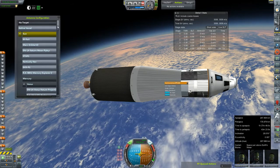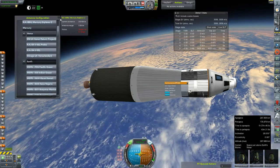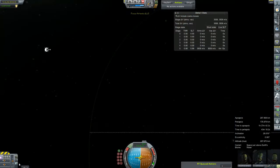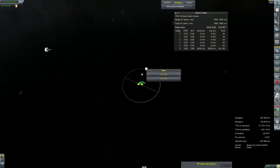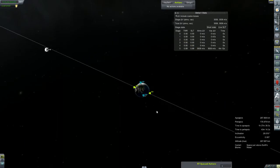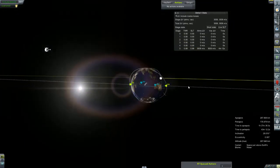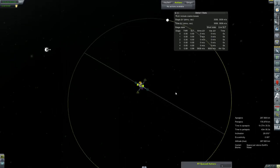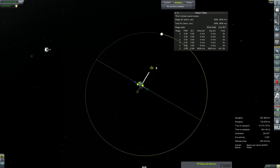I'm going to get this antenna turned on and start plotting for the moon, hopefully get that burn. The moon is already set as target. If we could leave right at the ascending node — I don't think we can though, that's going to put us a bit behind. We really only have about a quarter degree of difference.